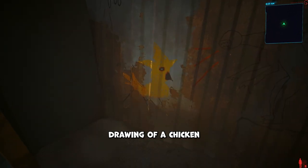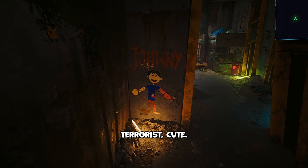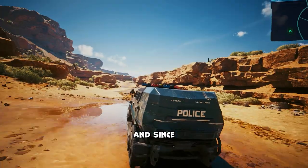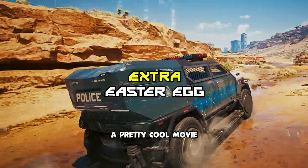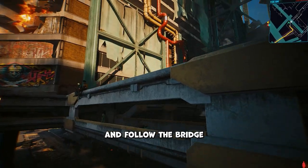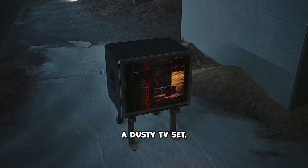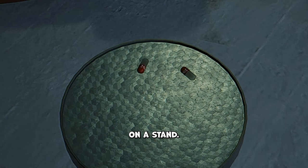There ain't much else but a cool drawing of a chicken on the wall, plus a Banksy-ass portrait of our favorite imaginary terrorist. And since we're close, there's actually a pretty cool movie easter egg nearby. If you head outside of Old Man Jacobs' cave and follow the bridge all the way right, you'll eventually reach an abandoned apartment. The room has two chairs, a dusty TV set, and a couple of pills on a stand.